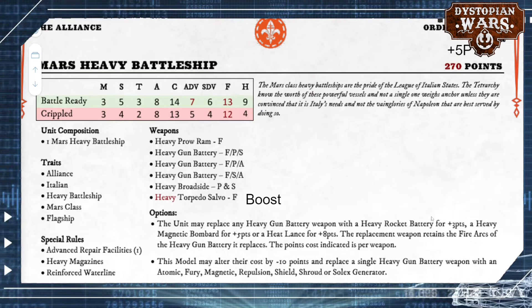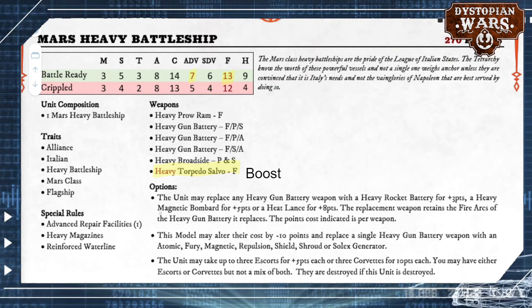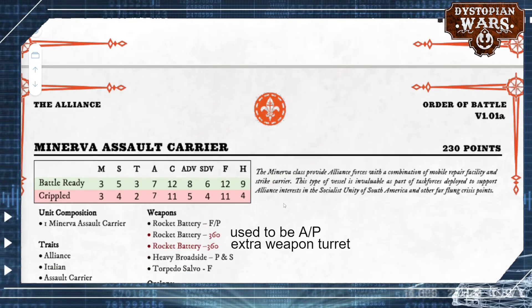Small change as well to the Italian ship — the Mars Heavy Battleship. This one was not made cheaper; instead it got a plus five point cost. However, we see a change in the aerial defence value and in the fray as well. The big thing on this one is its torpedo salvo, which was the only weapon that didn't start with 'heavy' on a heavy battleship — a bit weird. That has now been changed to a heavy torpedo salvo. It still functions as a big heavy battleship with a hybrid role thanks to the advanced repair facilities. The artwork is already pretty fleshed out at box art level, which suggests a release is imminent, so we shouldn't be waiting too long.